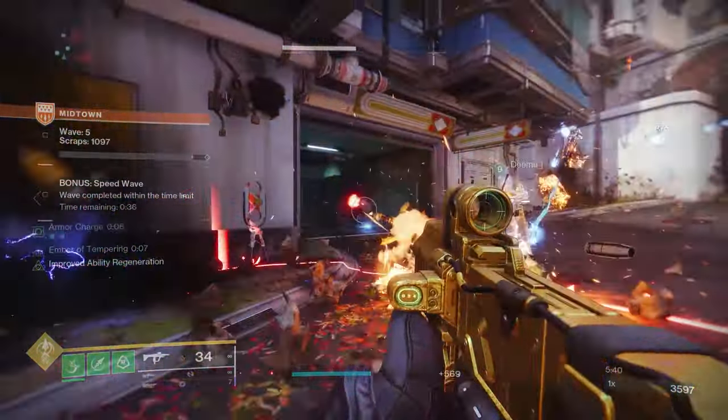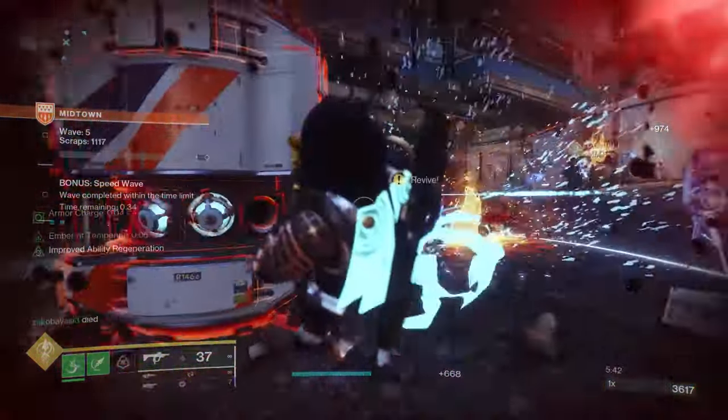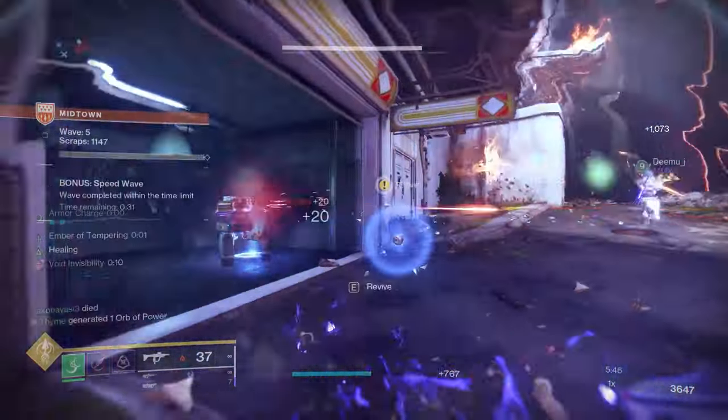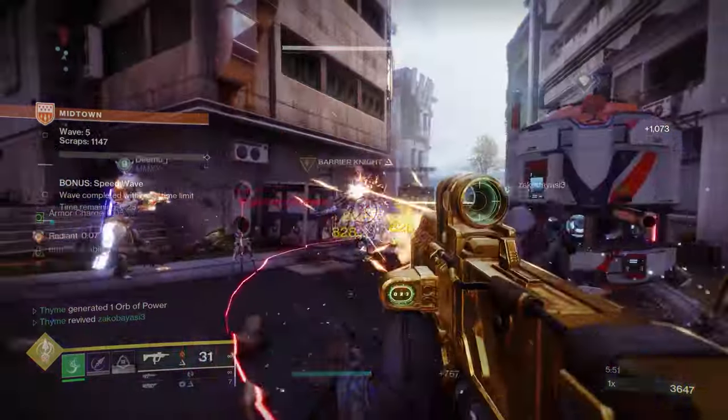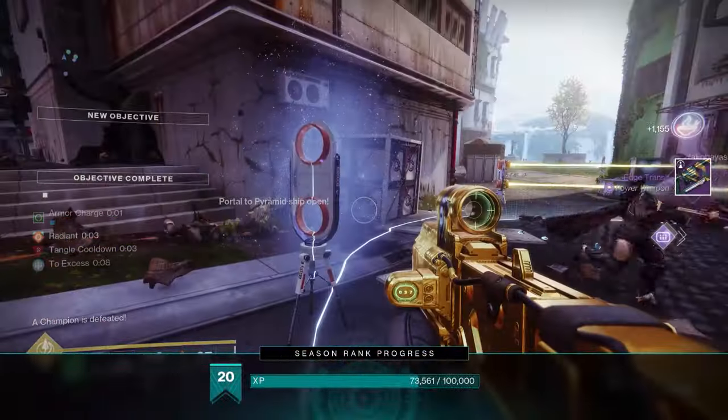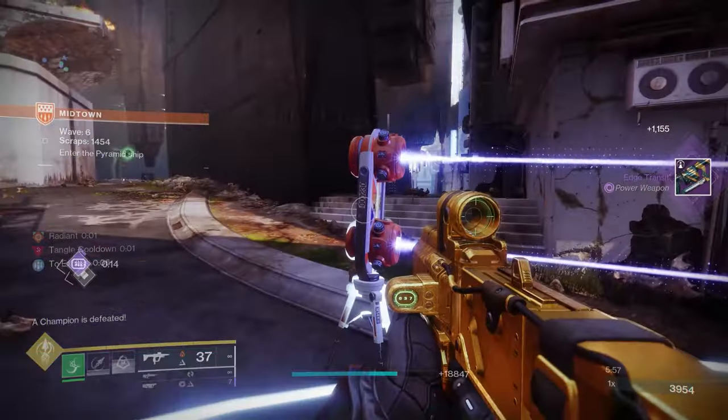In terms of placement locations, I've mainly been playing Midtown, which seems to be the most popular map as it's the smallest and you face the Hive rather than the Fallen. If you're in this location — which I think is C in control — there are some great locations all around the ADU. This setup can be really handy against all the thrall waves.